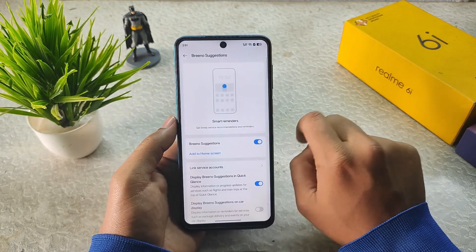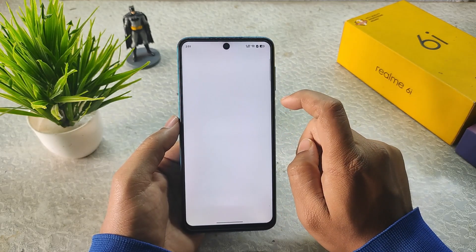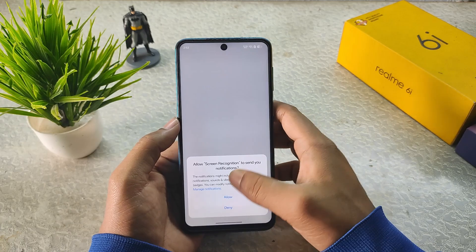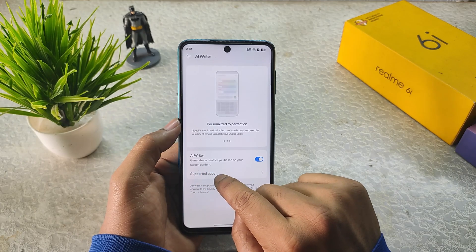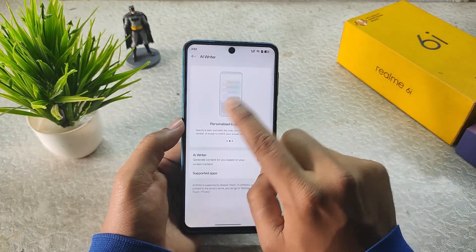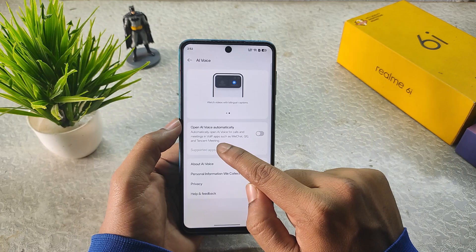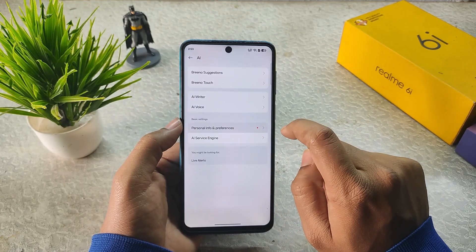In AI we get AI-related features like AI Writer, AI Voice, Brina Touch, and Brina Suggestions. Brina Suggestions provides smart reminders. Brina Touch is something like a two-finger touch feature. AI Writer generates content based on your screen content, and AI Voice automatically opens for calls and meetings in VoIP apps such as WeChat, QQ, and Tencent Meeting.